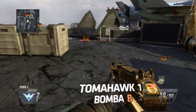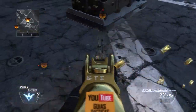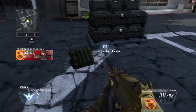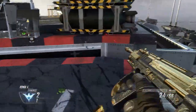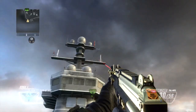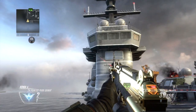Ahora vayamos con la bomba de B. Para el primero de esta bomba la colocaremos en la esquina derecha. Nos situamos en la esquina que hace el bordillo negro con el rojo, lo que está pintado en negro y lo rojo. Ahora miramos todo lo que podamos hacia arriba, lo centramos a la bomba y lo lanzamos.